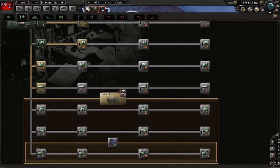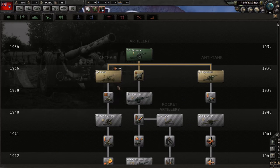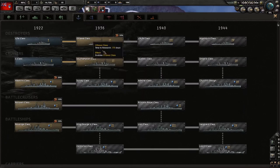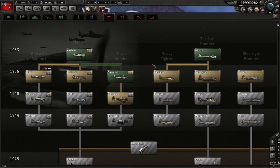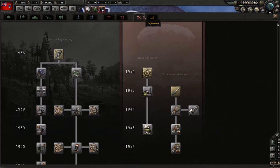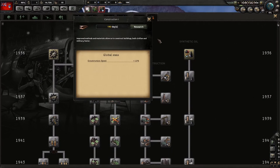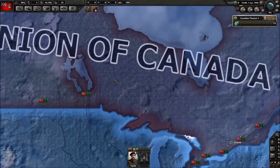We can get the truck research boost. I want to get into tech sharing, and I think we're going to be stuck in this land doctrine since the boosts are going to be too good to pass up. I'm considering submarines, but close air support with the Hurricane looks interesting. Let's go with construction and production research and get started.